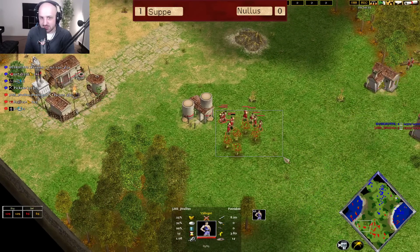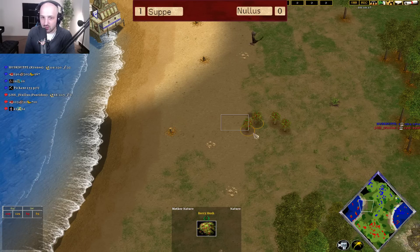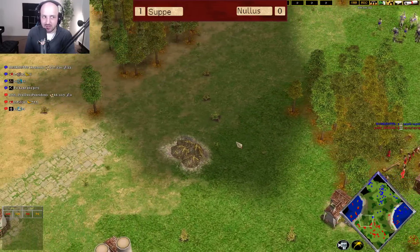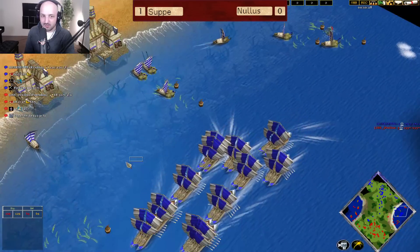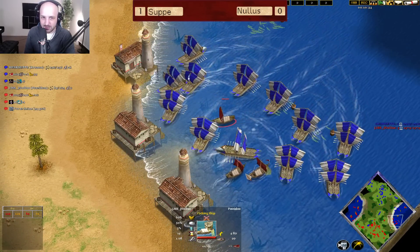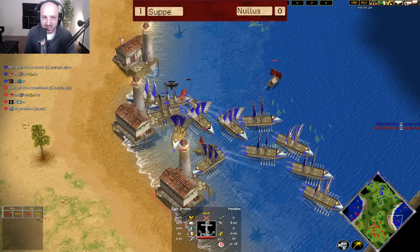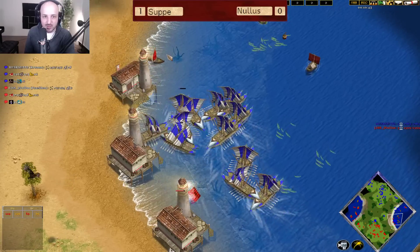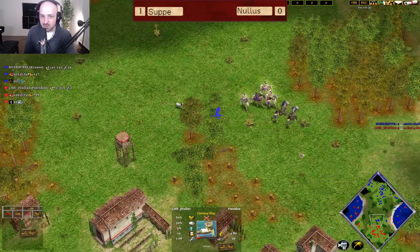The third Town Center is up for Nullus. He's got himself some berries and a handful of Hunt left in his main base, with berries in the middle of the map as well. But I think Nullus might find himself very stuck in the classical age. There's a world where Soup could hit Heroic Age first here. As the fishing ship pops back out, the Boreem pushes back in to punish this, and we see three fishing ships go down.